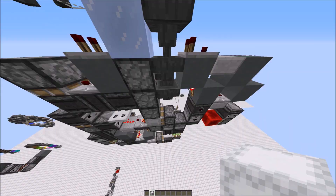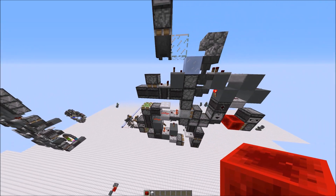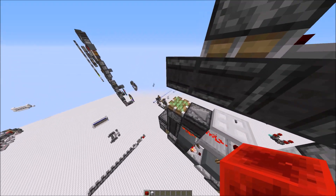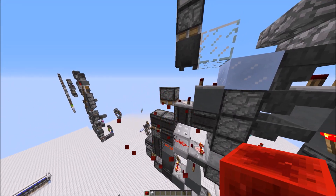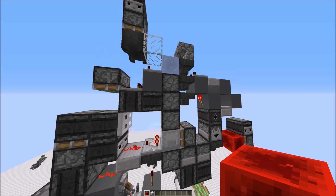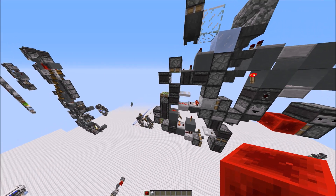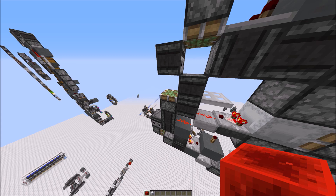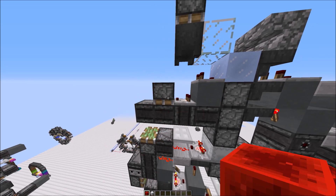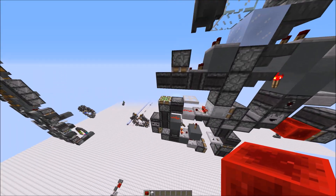Let me check if there are items in here. So the droppers get activated every four game ticks. This piston here basically gets activated by the machine once the shulker box is fully loaded with items. Then the clock stops working. The clock is normally activated by items being in this dropper here.